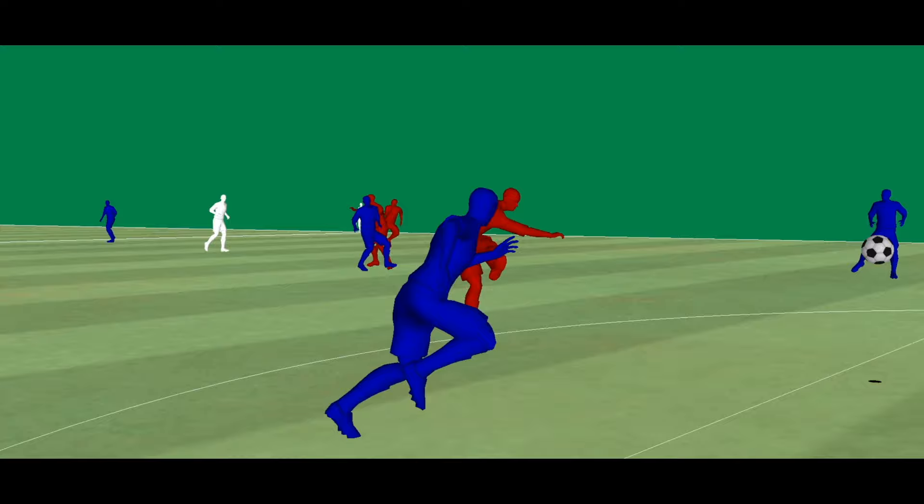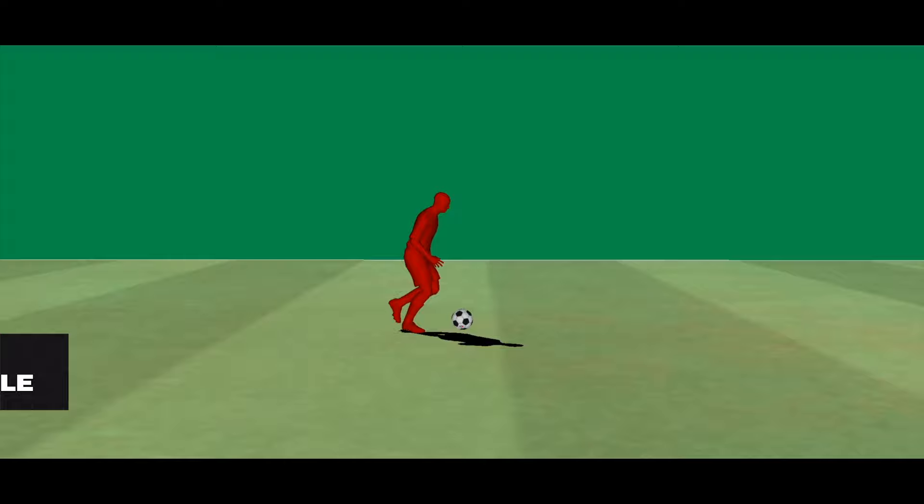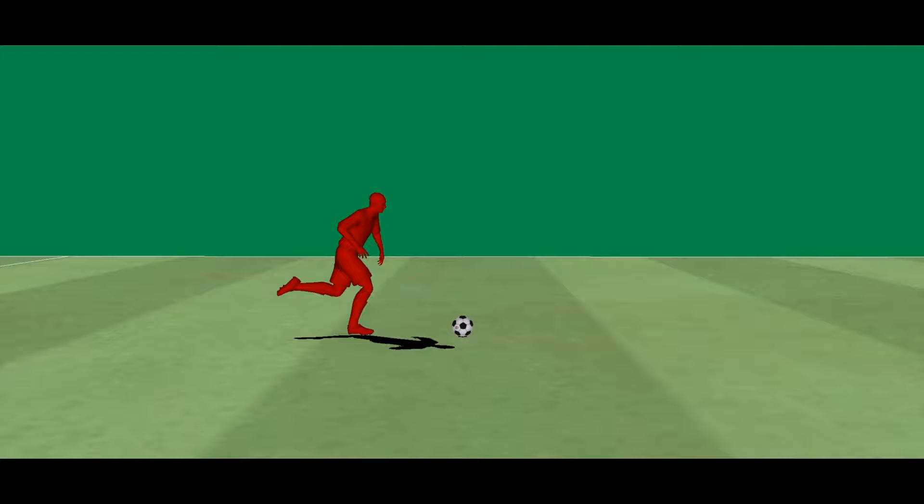Secondly, sprint dribbling lets your players feel more dynamic, initially knocking the ball ahead for acceleration and then transitioning to short touches for better control at top speed. This combination enhances player responsiveness and control during the game.